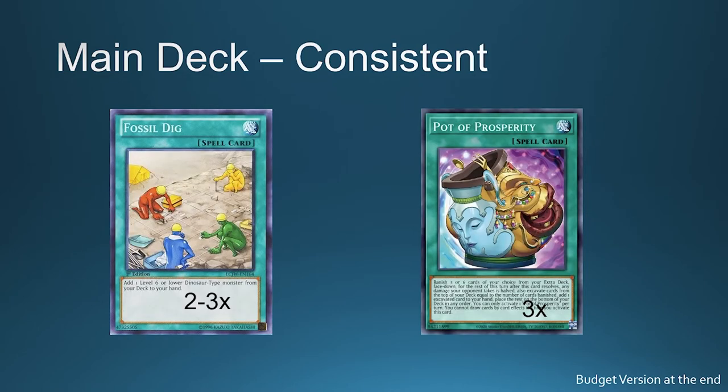The two best consistency cards are Fossil Dig and Pot of Prosperity. Fossil Dig is very good — play two or three copies just to search Teresia. Pot of Prosperity is a high-price alternative to make your deck consistent, but I'll cover budget options later.